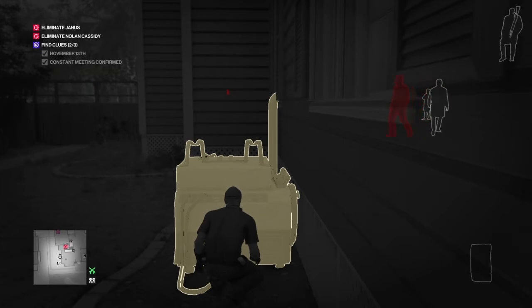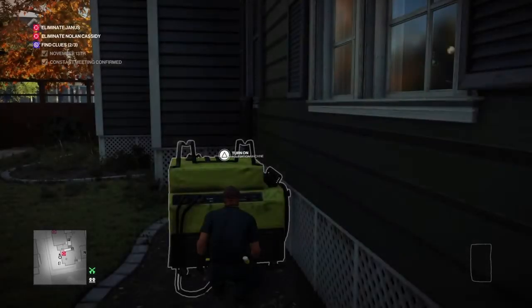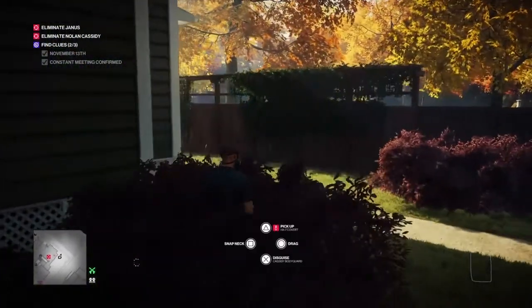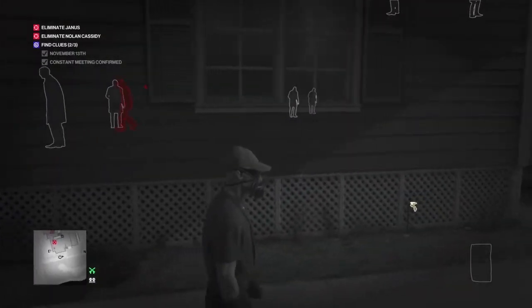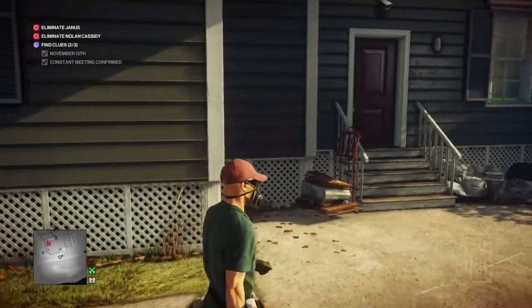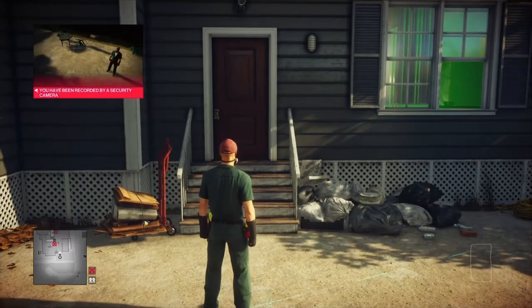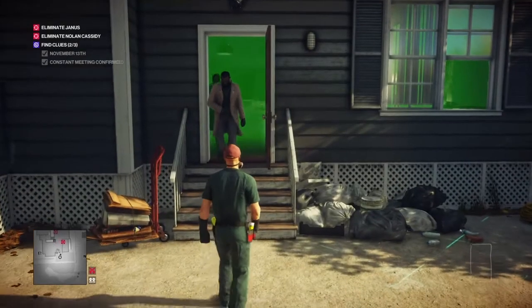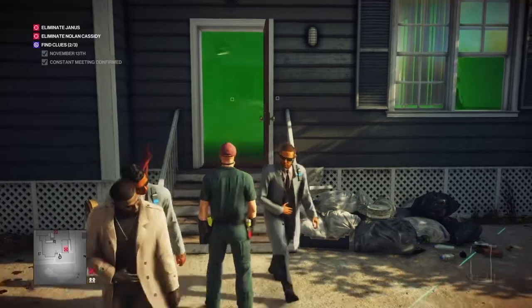If we were to trigger the fumigation machine now, everybody in the house except our target and his bodyguard would become sick. So we need to wait for both of them to be right in the kitchen before we turn on the fumigation machine — that will make absolutely everybody in the house sick. All the guards will then vacate to the garden to vomit, and Nolan Cassidy will make his way to the downstairs bathroom.